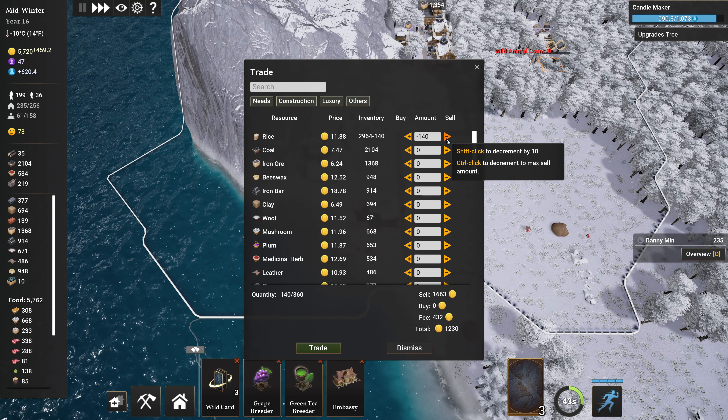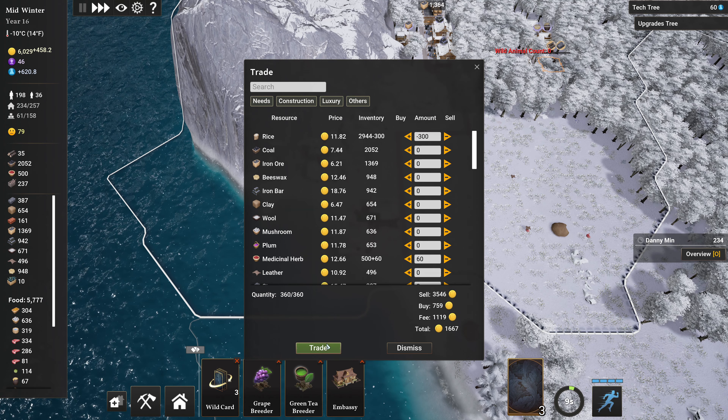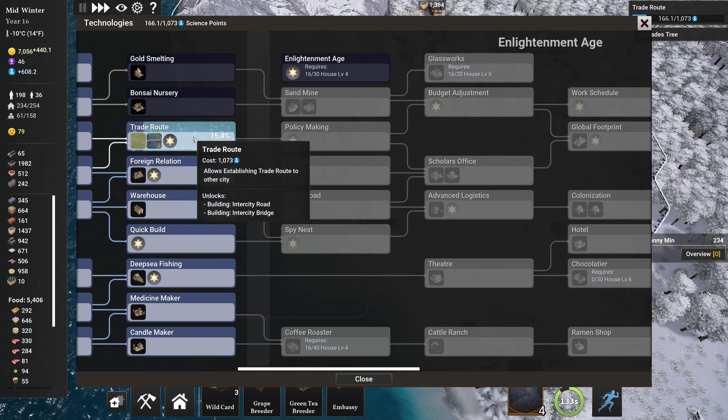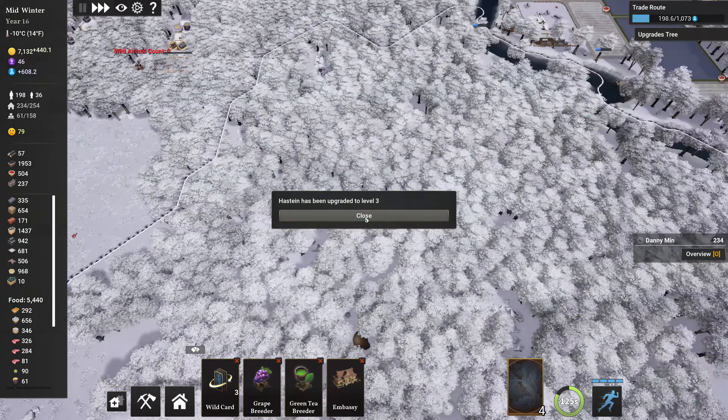I never actually looked to see if a ship actually comes in here. Sell some of that. I'm not going to beat around the bush, I'm just going to sell. I can sell 360 here. Well that's fine. Medicinal herb — bring in some more medicinal herb. Trade. Excellent.